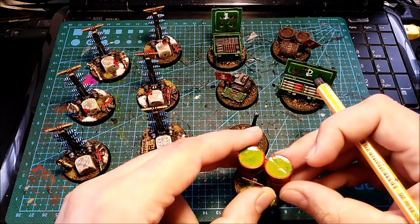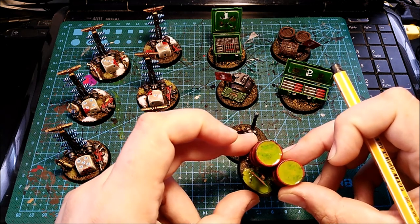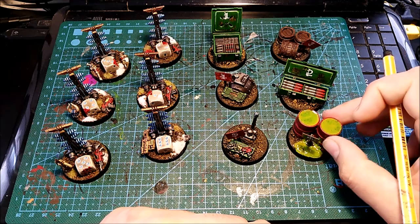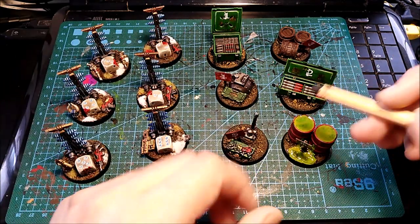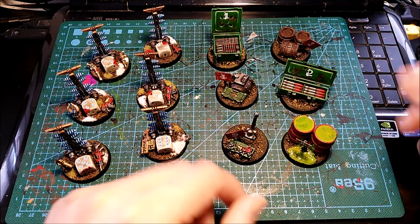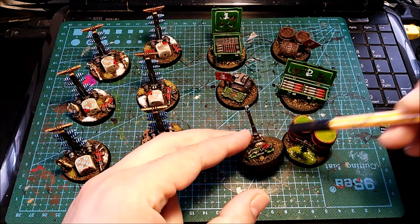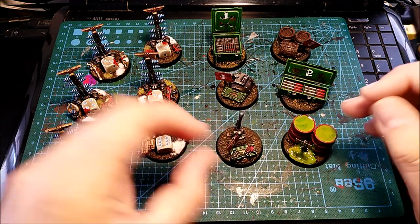I tried to cover the gap — it's not 100%, but I think four objective markers are quite okay. Of course all of them are sealed and everything. I'm just missing the grass and a little bit of detail, maybe some blue glaze on the light. But these are done.